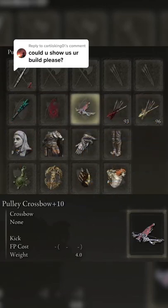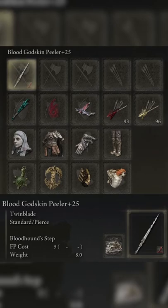In response to a comment asking me to show my build: as my primary, I use the Blood Godskin Peeler with Bloodhound Step and obviously the Blood attribute attached to it.